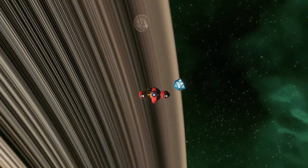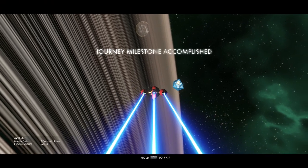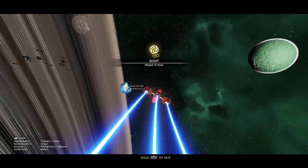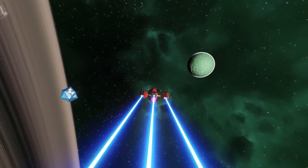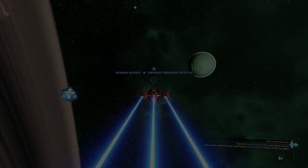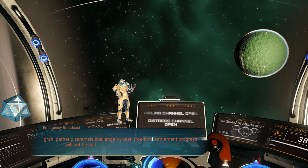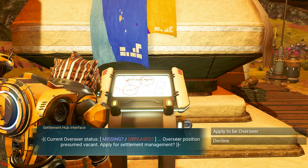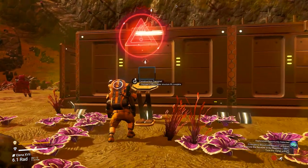To be able to start this mission, you will need a functioning settlement. For new players, settlements are unlocked after 10 warps. After 10 warps, an NPC will contact you and ask you for help. Fly towards the settlement, accept the overseer role, and start with building the overseer building.